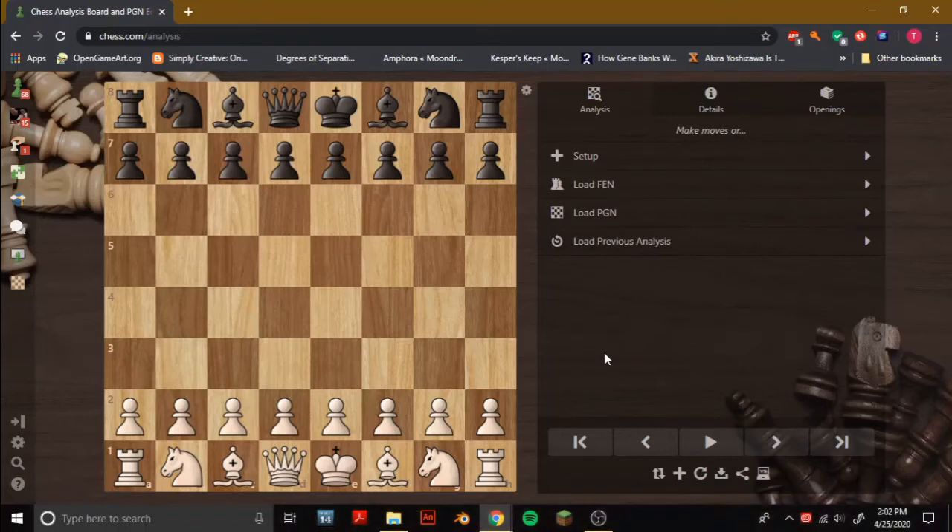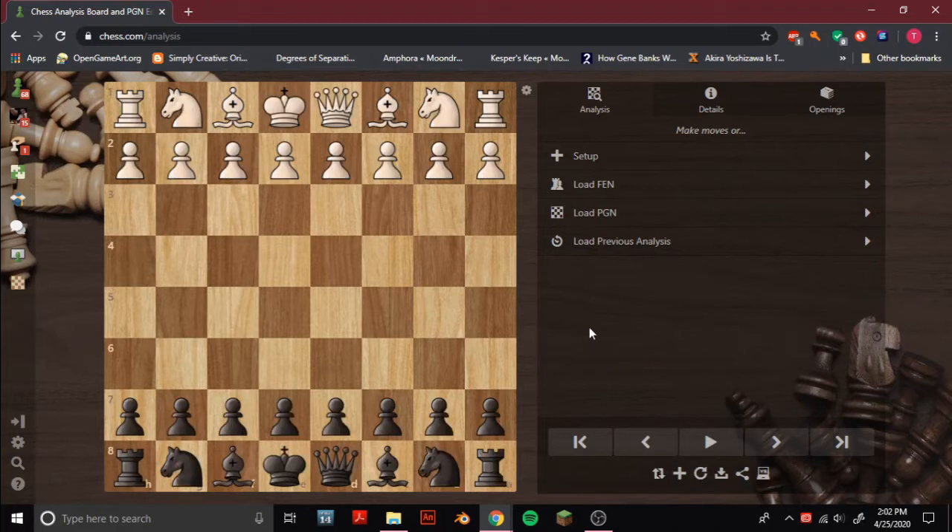Hello everyone and welcome to episode 2 of my favorite chess game series. Today we're looking at another Morphy game. Last time we looked at the Opera House game, and this time it's Shulton vs Morphy, 1857.